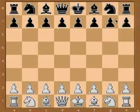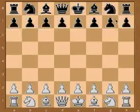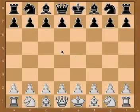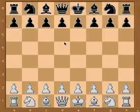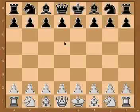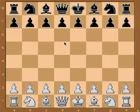If you have a lead in development, break open lines to get at the black position. Keep the opponent's pieces from settling with central pawn stabs. Usually we say don't make time-wasting pawn moves, like h2 to h3. But if you play e4 to e5, attacking a knight on f6, the knight has to move, so you haven't given black a chance to catch up in development, and you may have dislodged an important defender.